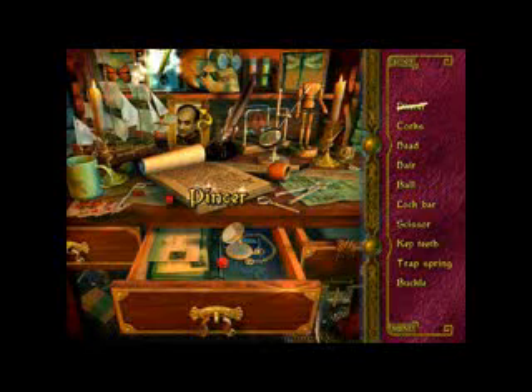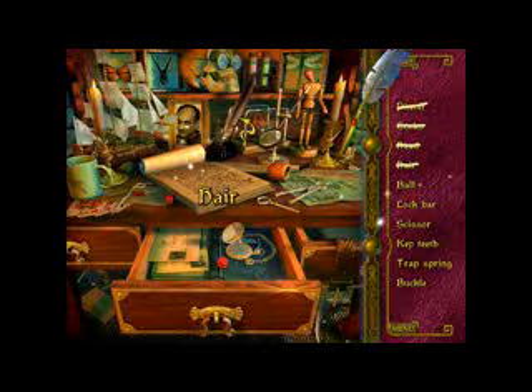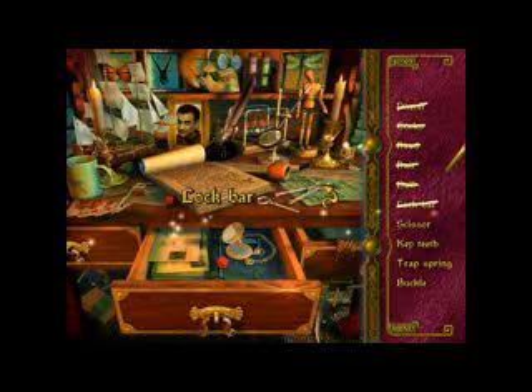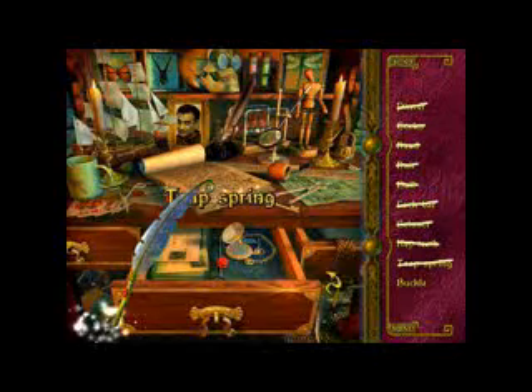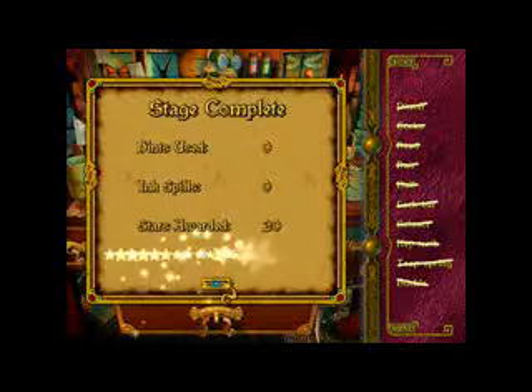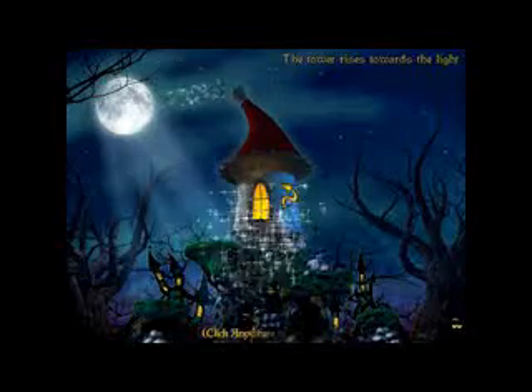Okay. Pincer. Corks. Head. Hair. Ball. I forgot where ball was. Now I remember. Even though the stars count for the next thing, I'll still count this in each video. Lock bar. Scissor. Key teeth. Trap spring. And a buckle. 20 stars. And then the tower rose a little bit.